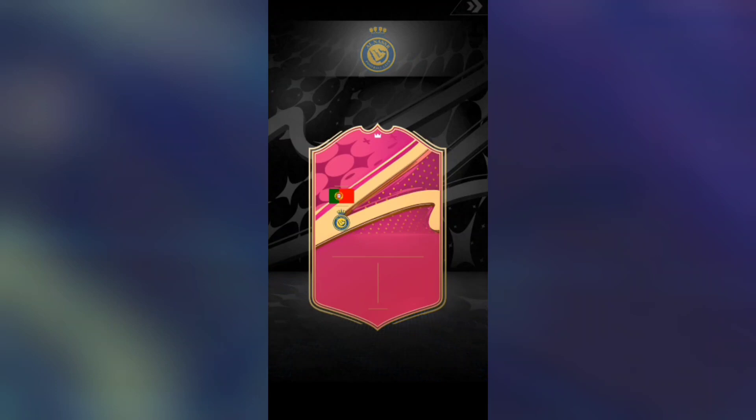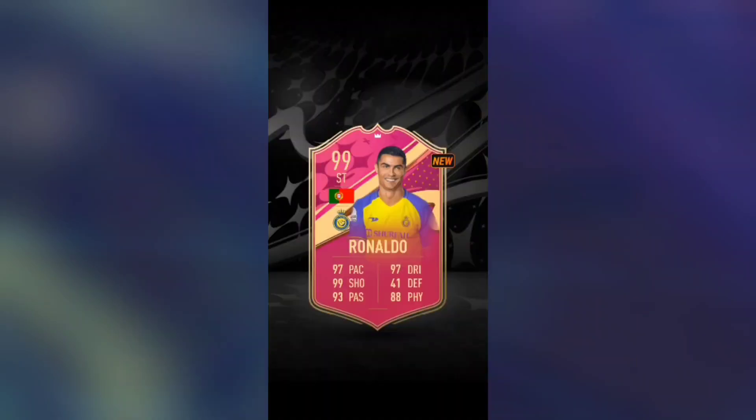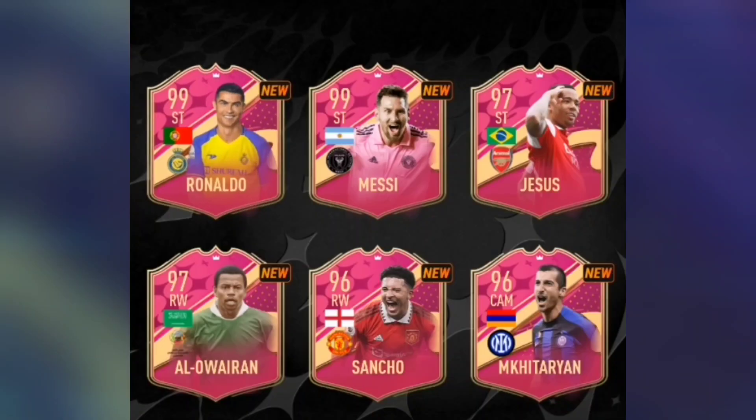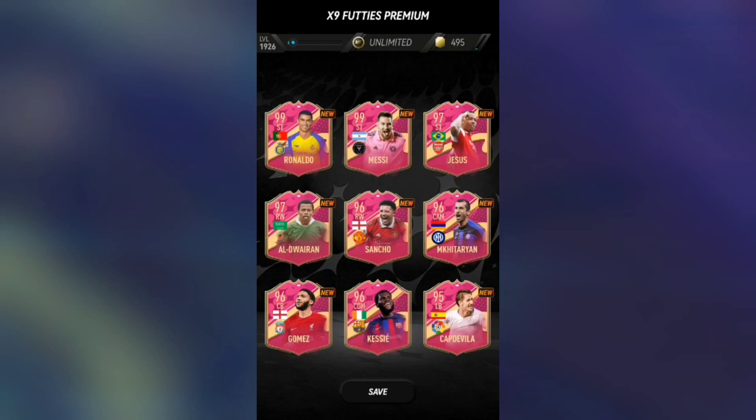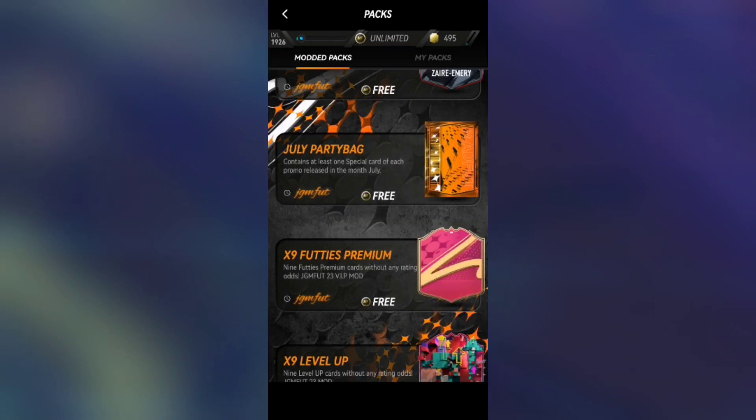Maybe we can now get Messi or Ronaldo — it's Portugal, it's Ronaldo! Come on, 99-rated Ronaldo! And oh my god — 99-rated Messi as well! Let's go! This is the most insane pack you can get — 99-rated Ronaldo AND 99-rated Messi in the same pack!